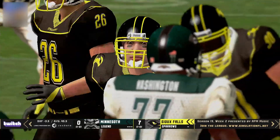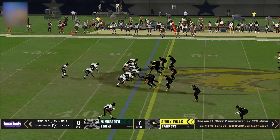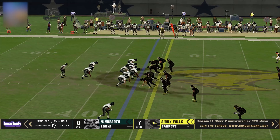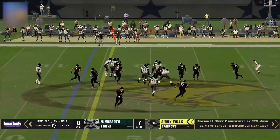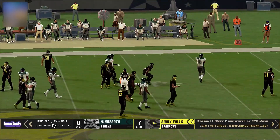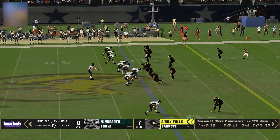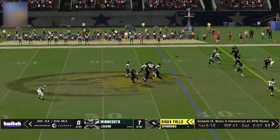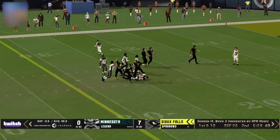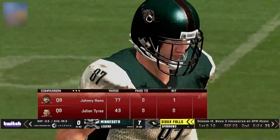Minnesota trying to convert, they're in a short-yardage situation and have not been able to do so in the last four consecutive short-yardage plays. Hand off left side, Hart — this time they'll convert, and for big yardage across the midfield stripe, down to the Sioux Falls 41. Plant pattern over the middle, they find Jason France again, and they're down to the 26-yard line.